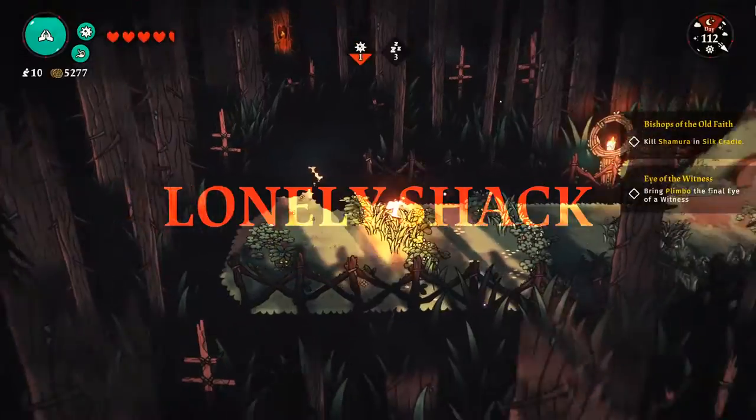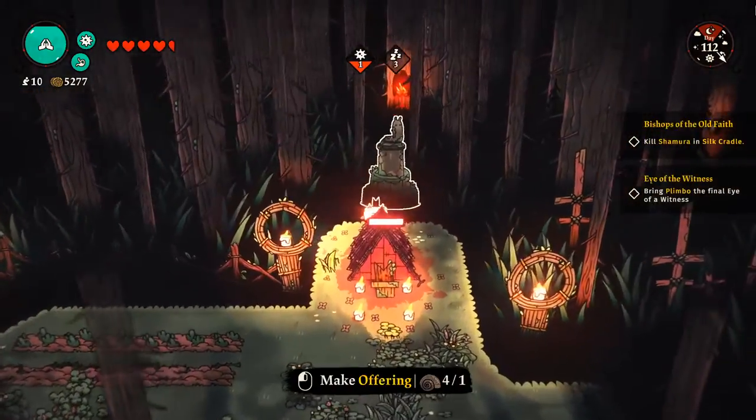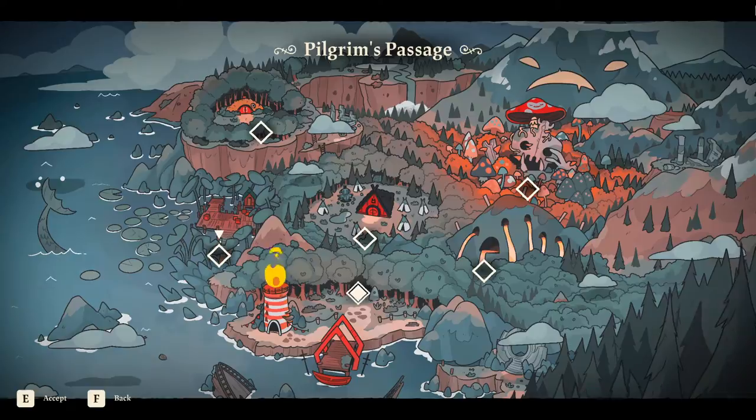When you collect all 5 snail shells, you need to visit every map location, which is Lonely Shack, Smuggler's Sanctuary, Pilgrim's Passage, Midas Cave, and Spore Grotto. In every location you need to find a small snail statue and give it one shell.